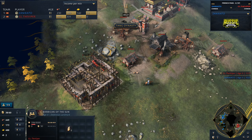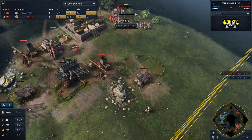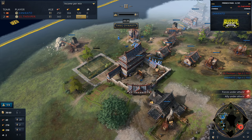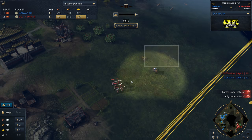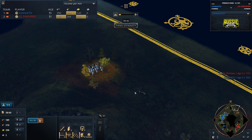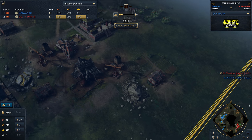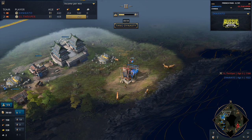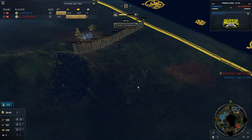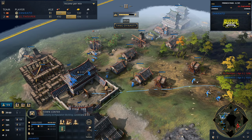Dynasty now coming up in response from Zanmato as well. Both players knowing what each other is up to, both players going to be responding. Zanmato responding with that dynasty and with a blacksmith. Whether he looks to get plus one out here I'd be very surprised — he should know that the blacksmith only came out in response to his own aggression. I would be very surprised to see him pick up these upgrades, but I have gotten things wrong plenty of times before.